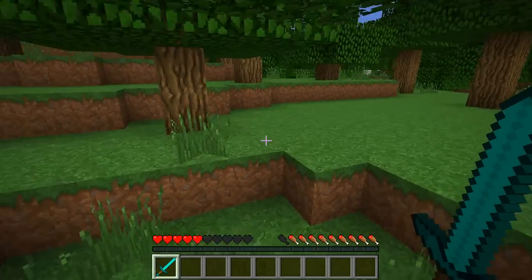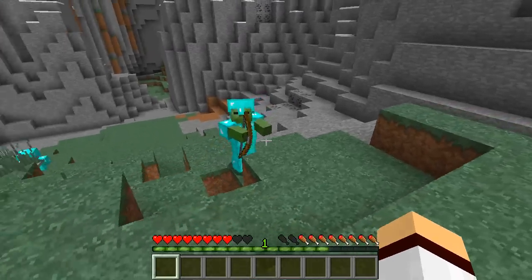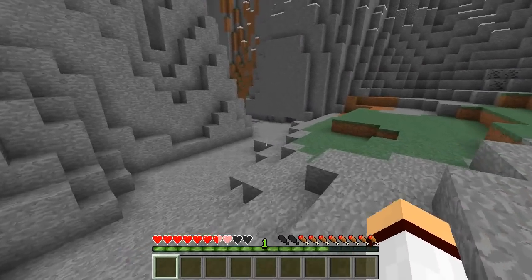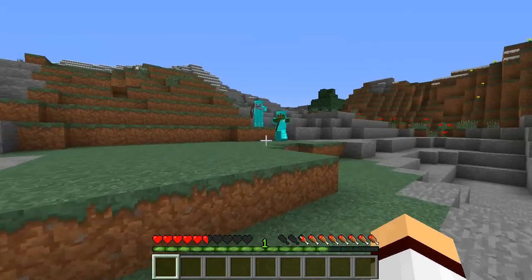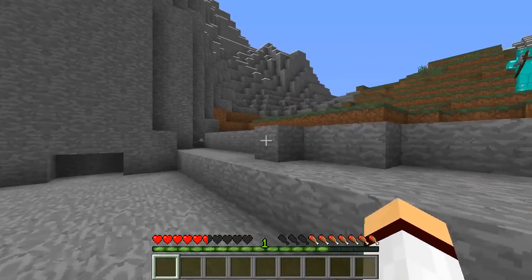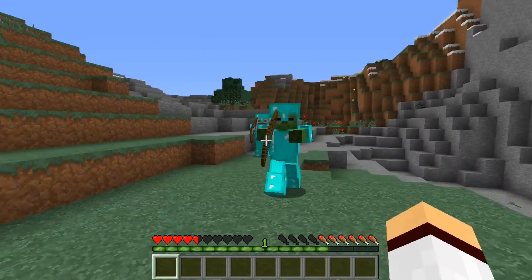Coming in at number two is the skeleton and the zombie. I know both of these mobs aren't rare at all, but there is actually a 0.04% chance that both of these mobs can spawn with diamond armor. That is extremely rare — most of them will just spawn with gold, chain, or iron armor. It's extremely unlikely that either of these mobs will spawn with diamond armor, but there is that very small chance.